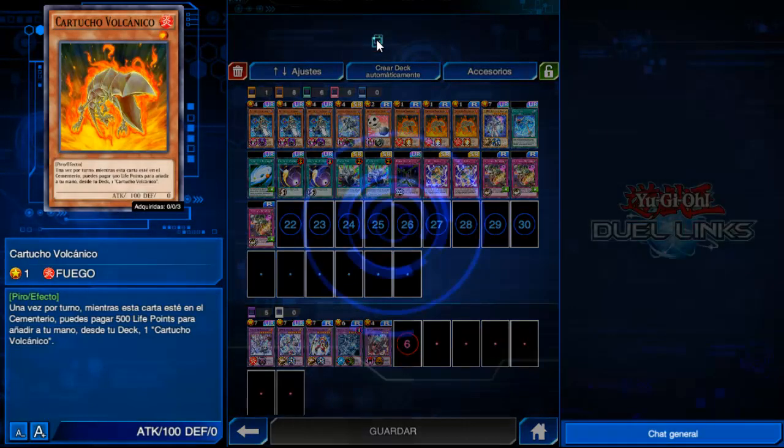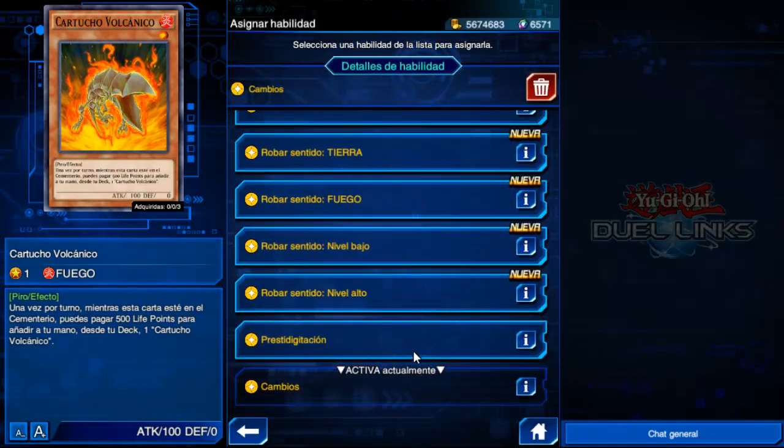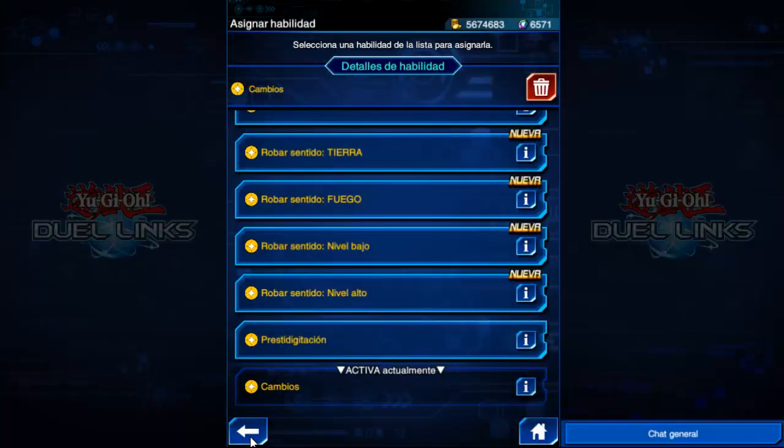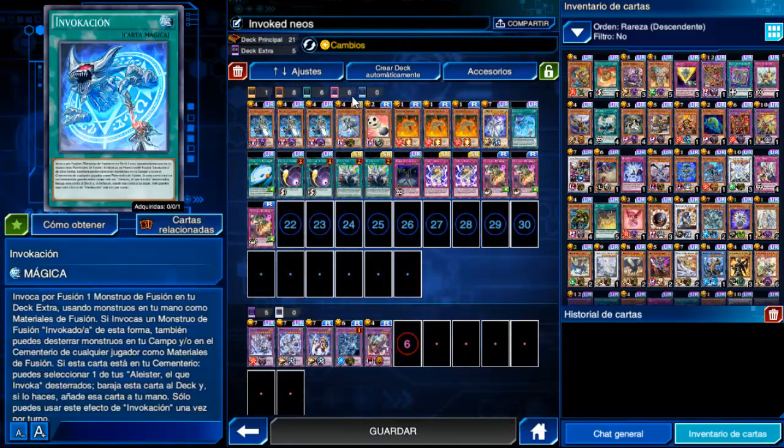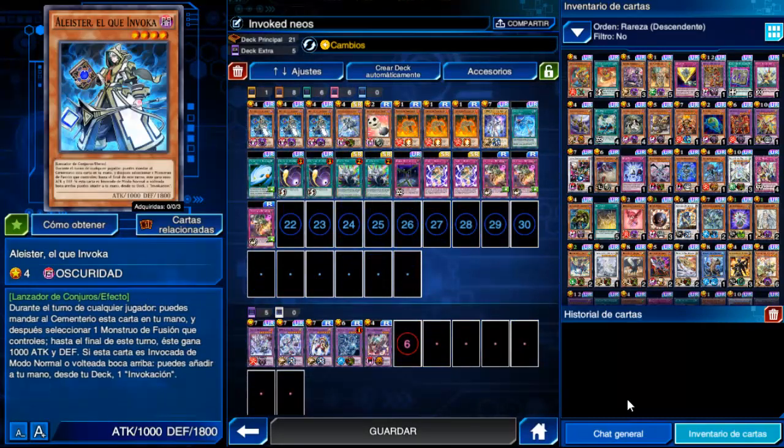Incluso si briqueas, puedes apoyarte en la Skill Cambios de Bandido Kit, que nos permite devolver una carta de tu mano al deck y robar una carta. Esta me ha salvado varias veces devolviendo Volcanics, o incluso la Invocación, que a veces briquea y te toca en mano con el Alistair.